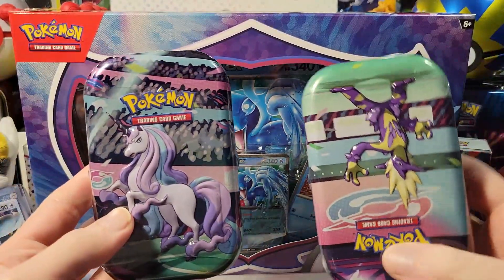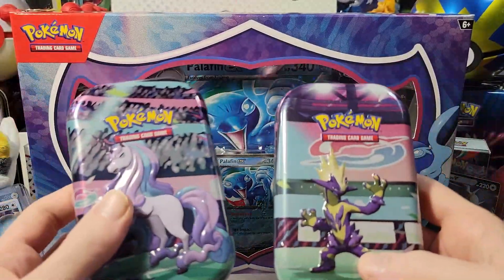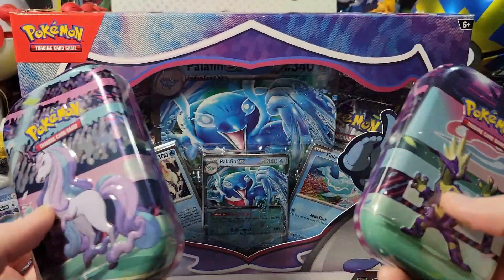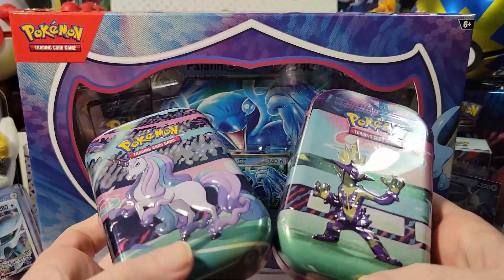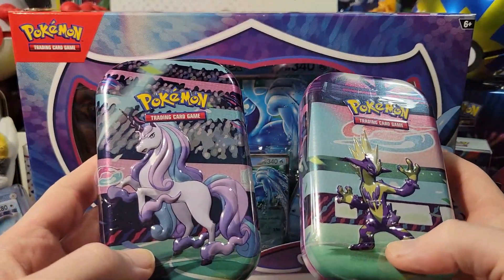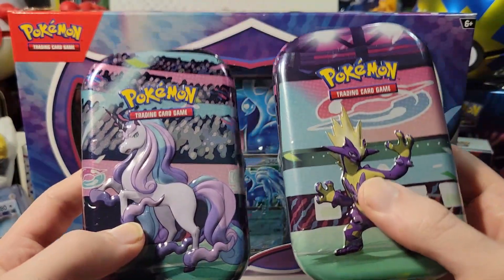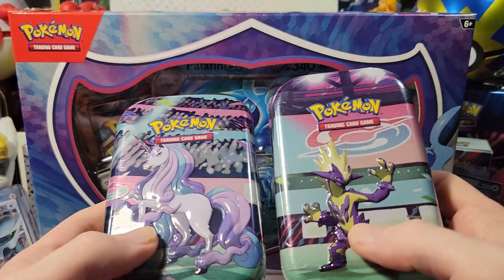We got these two little tins. Why are we opening these specific tins? I just found them at Walmart and I've been wanting an excuse to open them. Since these only have four packs, this could pad out the video a little bit. Last time I got one of these, they had Evolving Skies in it, so we could push our luck.